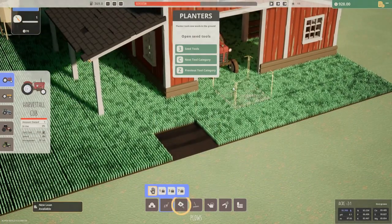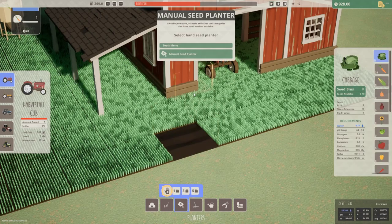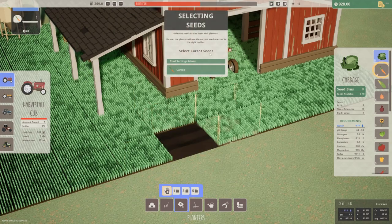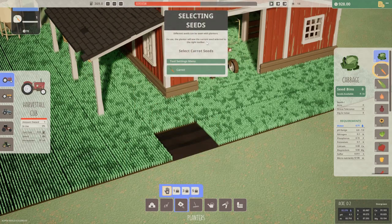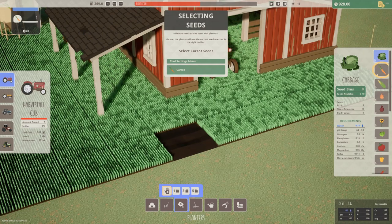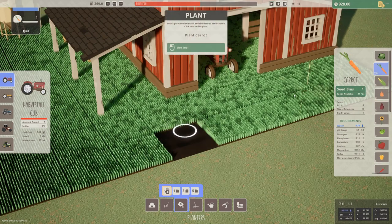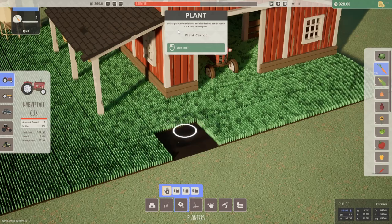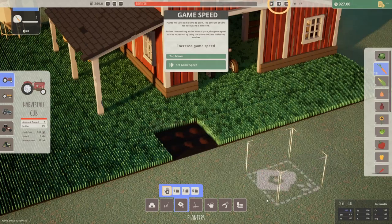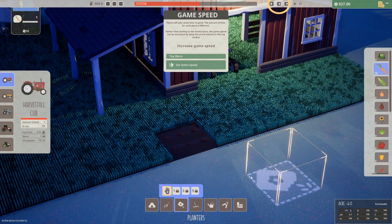Planter tools sow seeds in the ground. Like the plow tools, planters and other tool categories also have hand versions. Okay, again we're doing everything by hand — just starting out. Different seeds can be sown with planters. On use, the planter will sow the current seed selected in the right toolbar. Select the carrot seeds — oh look at all these, we have 24 carrot seeds. With a plant tool selected and the desired seed chosen, click on a cell to plant. Hey, look at our little carrots there. Plants will take some time to grow — the amount of time for each plant is different.